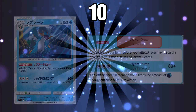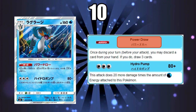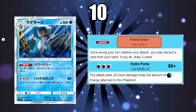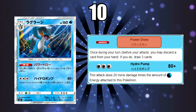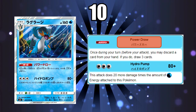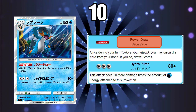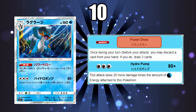At number 10 we have Swampert. The ability is basically the same as Trade but you draw 3 cards instead of 2, so yeah that's pretty good. The attack is 3 Colourless Energy, Hydro Pump, 80 damage and it does 20 more times the amount of energy attached to the Pokemon. The ability is absolutely great. I'm just going to call it Trade even though it's called Power Draw.